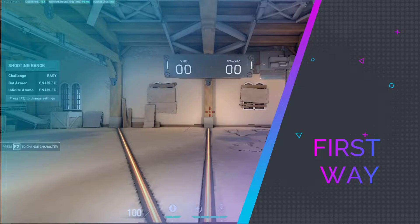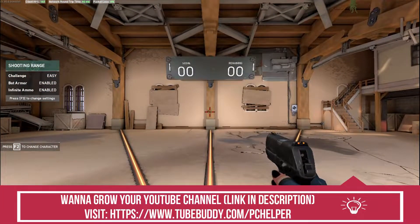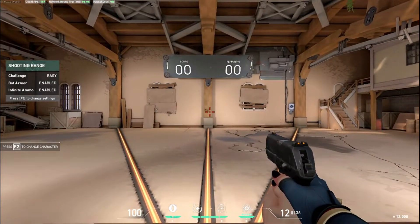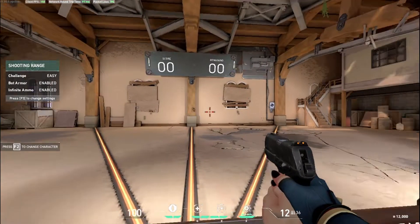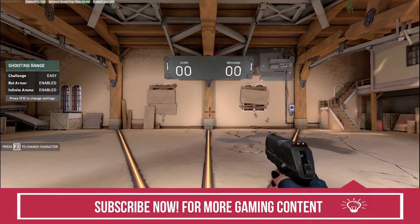So now we are in the shooting range. Before shooting the bots, we'll be aiming at the center pillar as an initial position. As we'll be shooting bots towards the left and right, after every shot we take we'll come back to this initial position. For example, there's a bot to the left — after taking a shot, we'll come back to this initial position. Then a shot to the right, then back to this initial position, and so on.